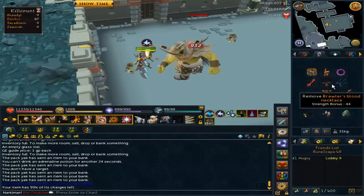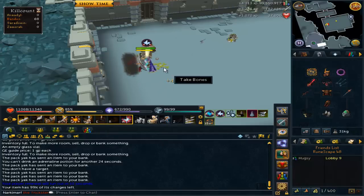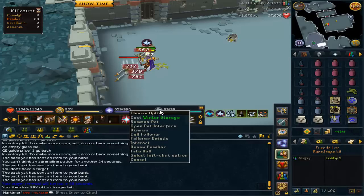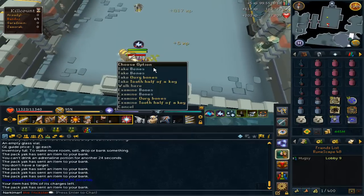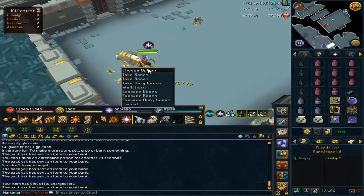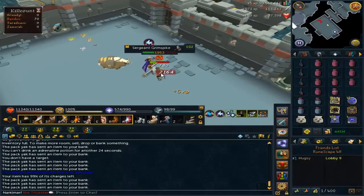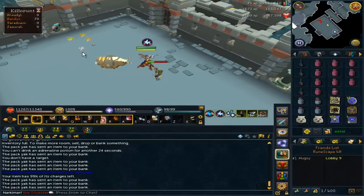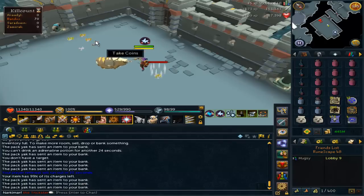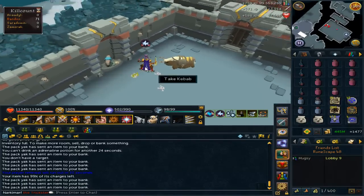It gives a strength bonus of 44, no prayer bonus, which kinda sucks. And it is charged fully with Blood Runes. What do the charges do? Well, you can probably tell from the name that it's a Blood Necklace. This was released with Elf City Batch 2. You can get the Blood Necklace Attachment shard thing from Edemu, which requires 115 Dungeoneering and a task from Curadel or Morvan.